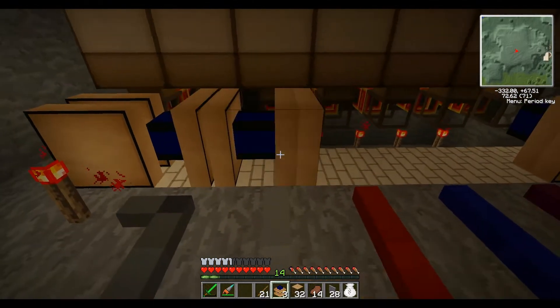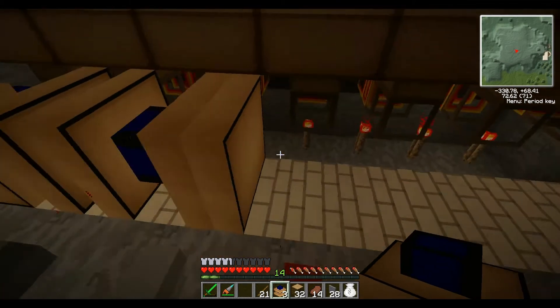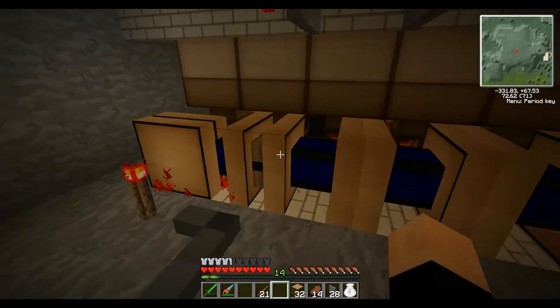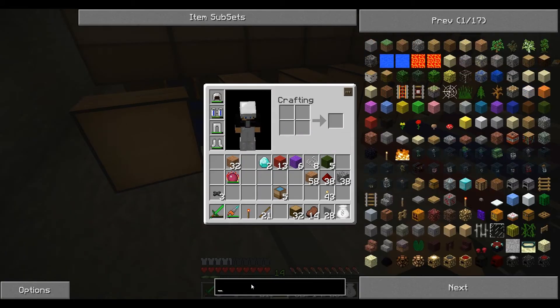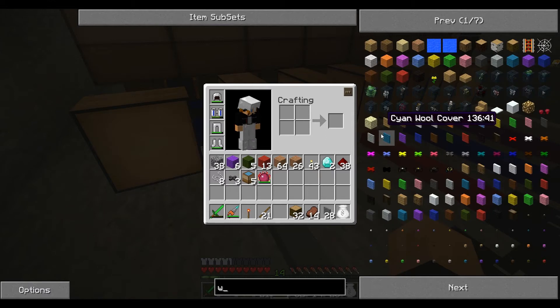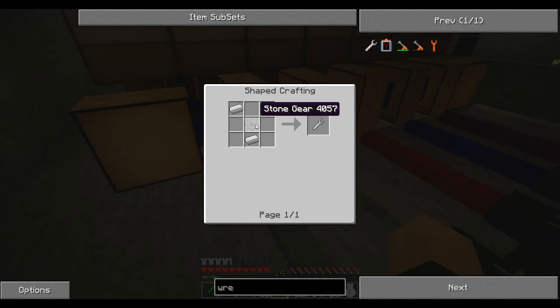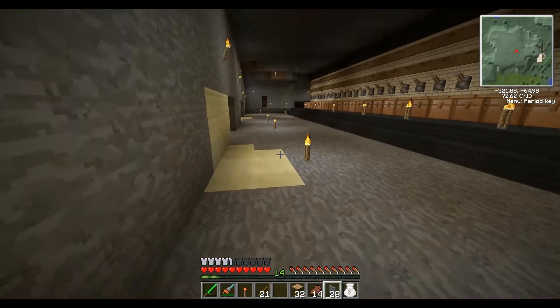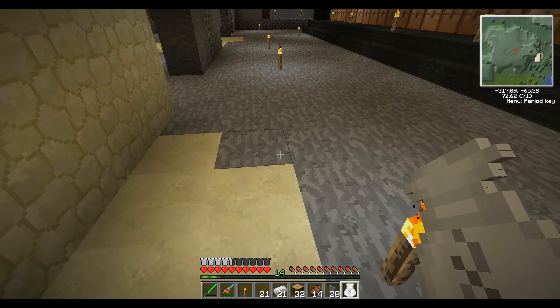Oh, one, two, three. What did I do wrong? Or five. I know I can turn those. I think I need a wrench. I think I need one of these. Iron, stone gear. All right, let's make one of those. Iron and stone gear. Gear, nope, it's in one of my crates.